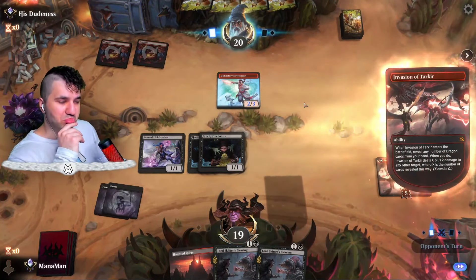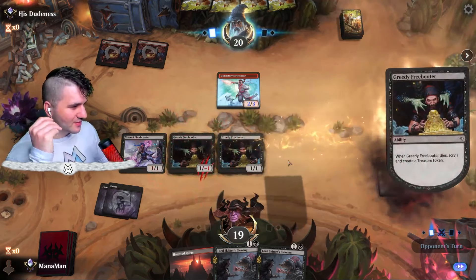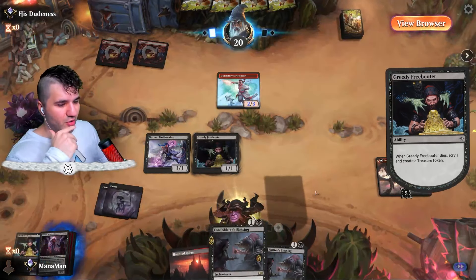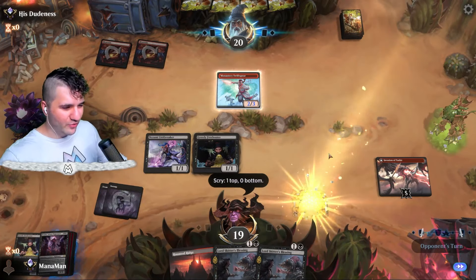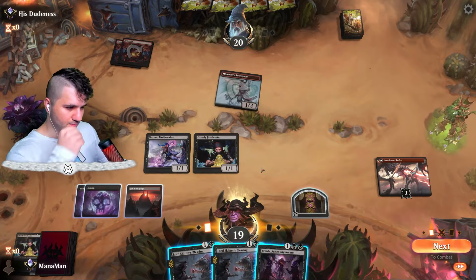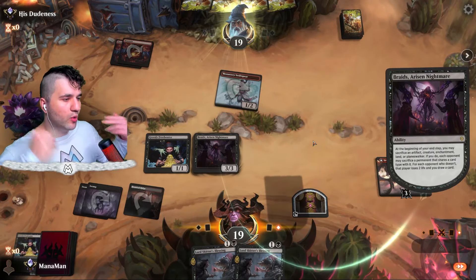Invasion of Tarkir — interesting. Here's the thing: if they hit a creature, they can't love it. They probably don't despise it. We get Braids and a Treasure token, so we could go for double Lord Skitter's Blessing or just a single Braids. I think we'll just let this go — down to three, that's manageable. I think we'll go for Braids instead of Lord Skitter's Blessing.